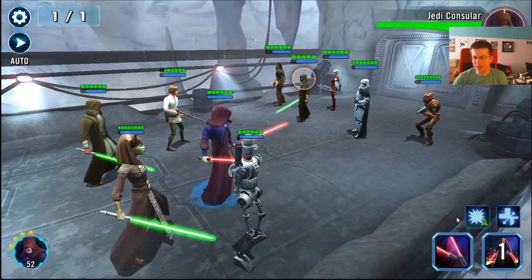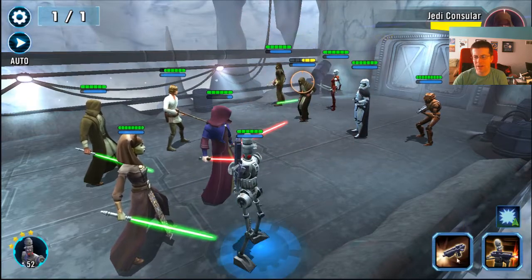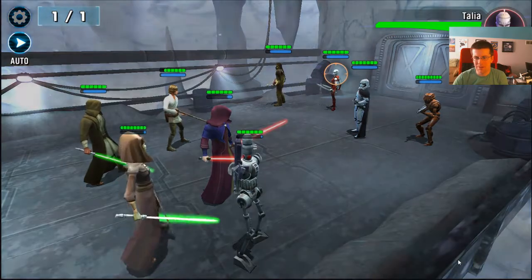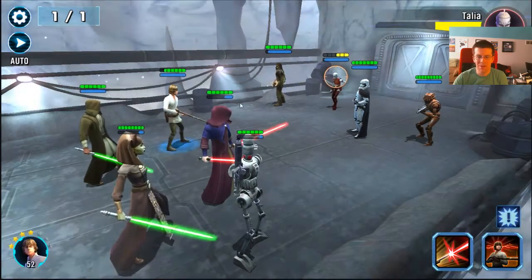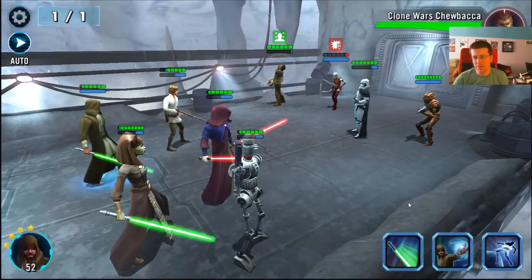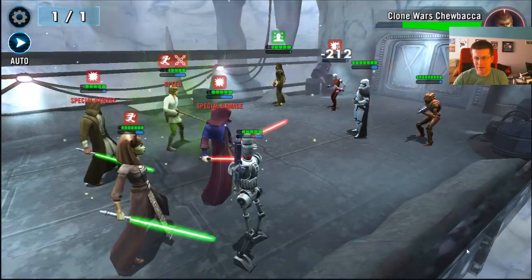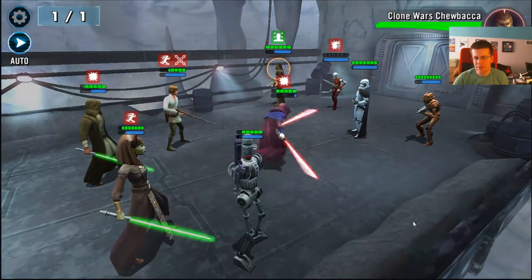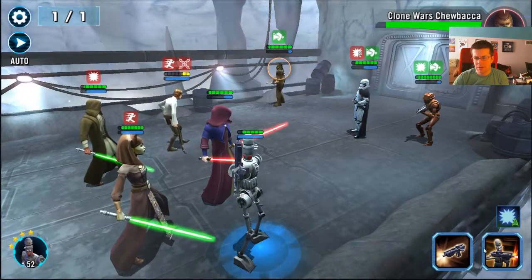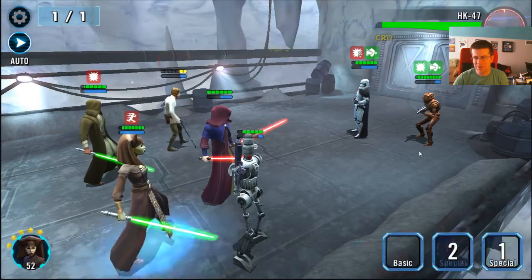Focus on their Jedi first. The HK — you want to kind of leave him, he's not going to do a ton, and he does have that self-resurrection. So we're going to have bad luck if he resses right after their Chewbacca taunts. We'll be on their Chewbacca next, and we can take out their Talia. Probably shouldn't prioritize Chewbacca but he's pretty squishy so we'll just finish him off. Going for Phasma next.